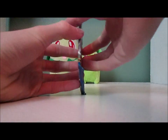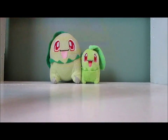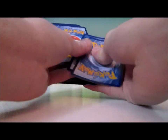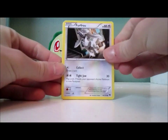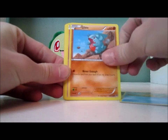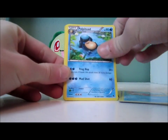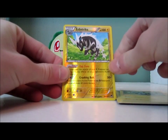Next pack. Another Furfrou — holy smokes, that's my third one of that, and I still haven't got Chikorita. We have Furfrou, Psyduck, Gible, Skorupi, Skorupi, wow, Slowpoke, Poliwag, Kricketune, Luxio, and a Zygarde Reverse, which is a rare.